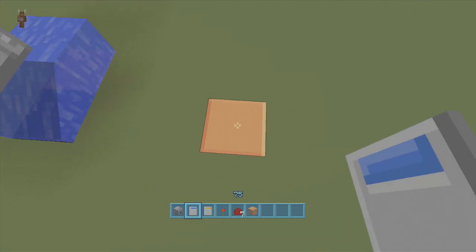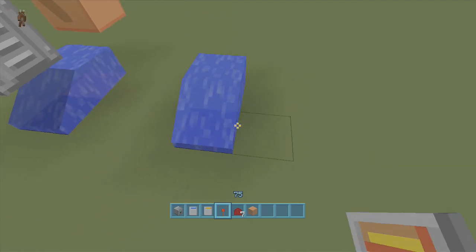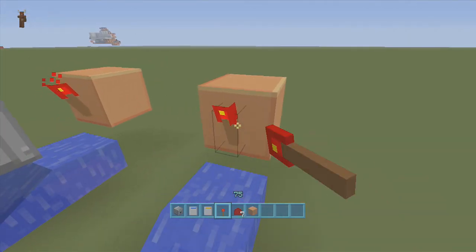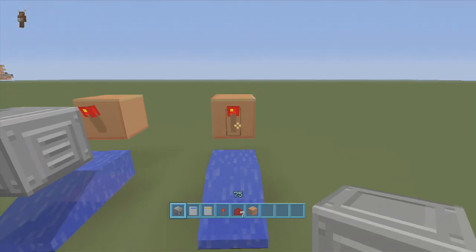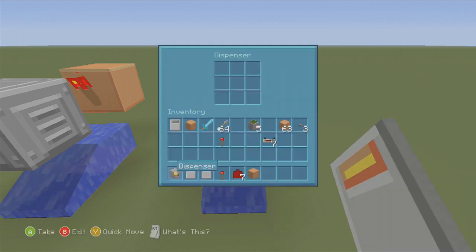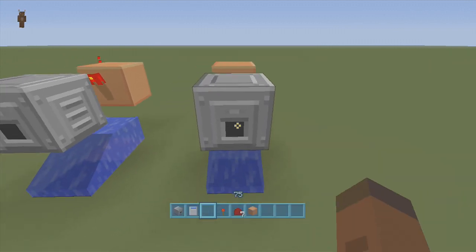What we're going to do is dig out one block, then put the water on the back so it goes into the block. Come behind the water, go up two blocks, delete the bottom one, put a torch, and then put a dispenser off the side of the torch. You have to put the bucket of lava in last, or else it will mess everything up — so make sure you put the lava in last.